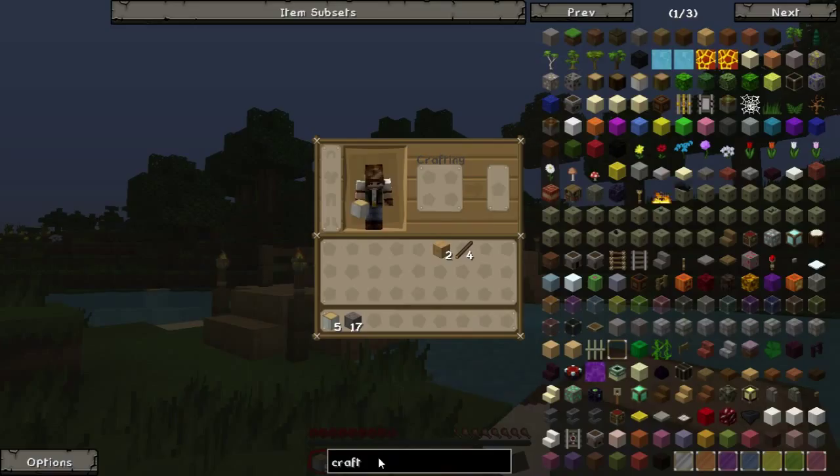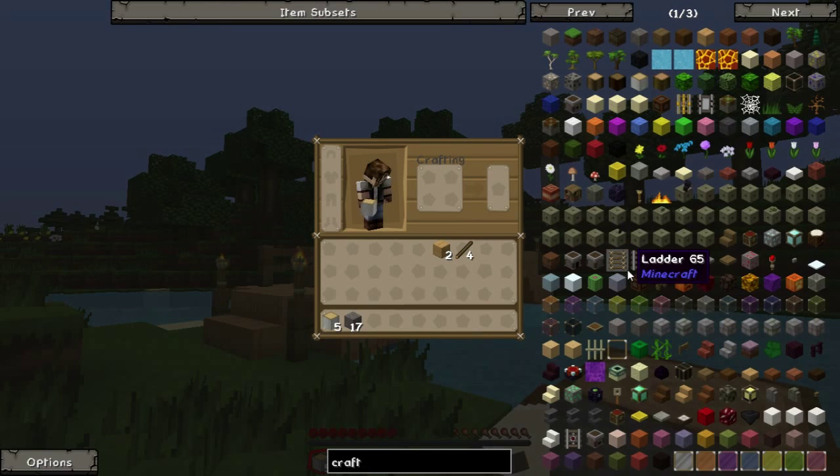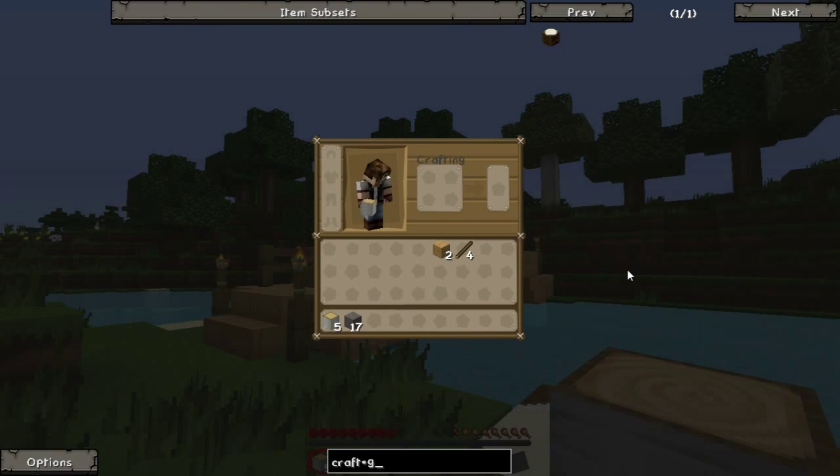Sometimes searching for something will return more results than you are after. For example, searching for 'craft' will return all the items provided by Minecraft. When it comes to making a crafting table, you would have to search for 'crafting' to limit the results. However, NEI also supports wildcards. You can use a star to match anything, or a question mark to match a single character. A question mark will not return 'crafting table' because it needs to match 'ing', but a star still returns it because it matches anything in between.